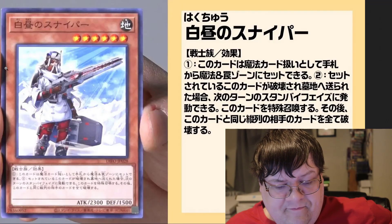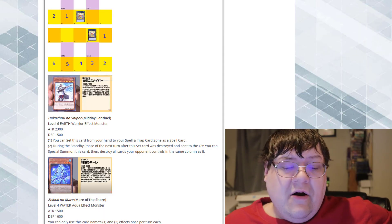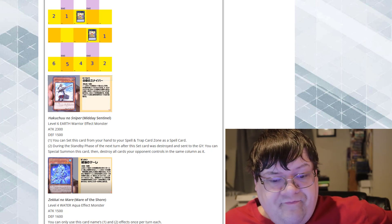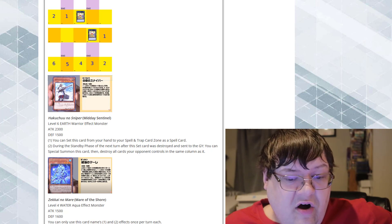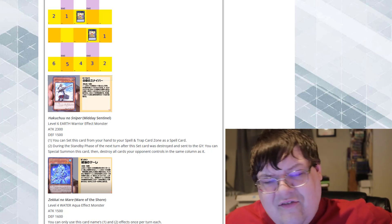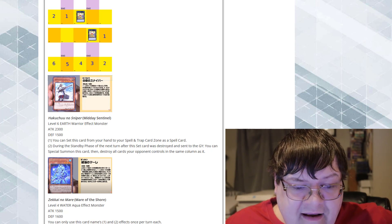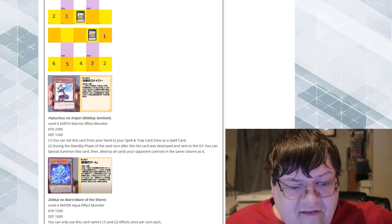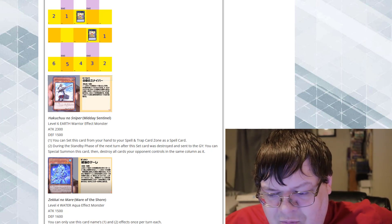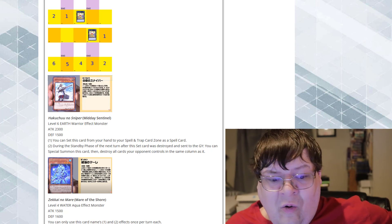We got Midday Sentinel here. That's a level 6. You can send this card from your hand to your spell and trap card zone as a spell card. During the standby phase of the next turn after this set card was destroyed and sent to the graveyard, special summon this card, then destroy all cards your opponent controls in the same column. I am not a super big fan of this — the fact that you have to wait an entire turn for a pop effect. Yeah, that's horrible.